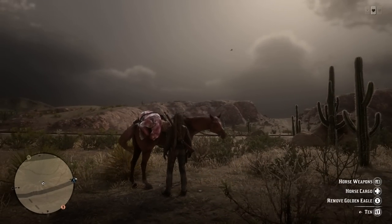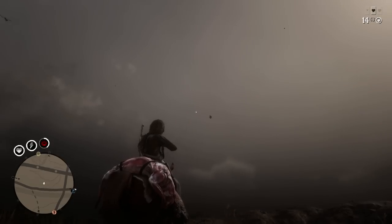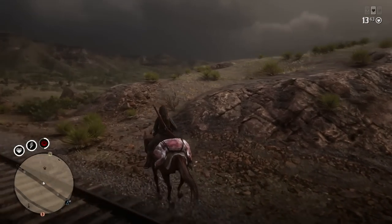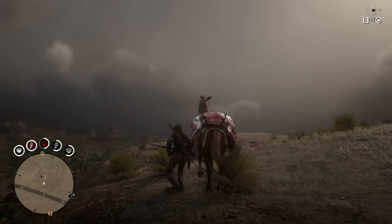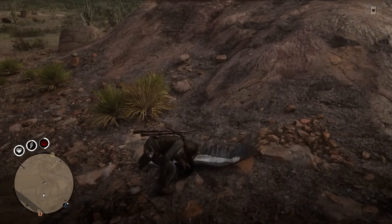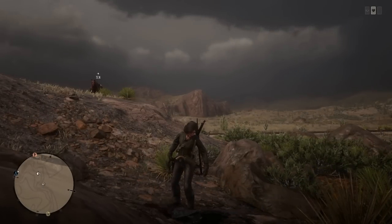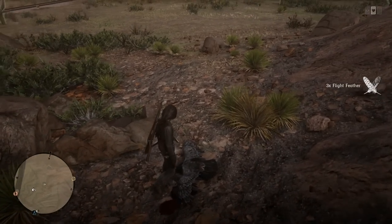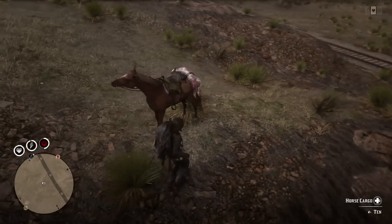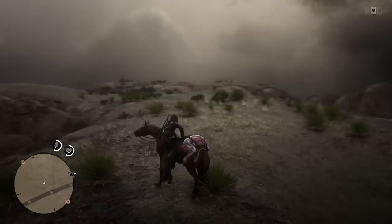I'm going to put this eagle on the horse and run back to Tumbleweed. Look at that storm — I love the storms in this game, they are so intense. Looks like there's a condor flying right there too, so we could grab that as well. If we're making money, we are going to be making money! Let me peg that thing out of the sky. Nice shot! Let's grab this magnificent bird and pluck its feathers.